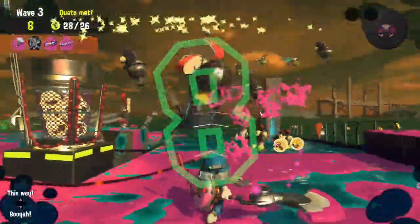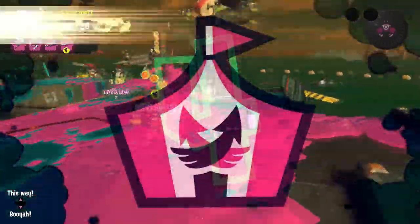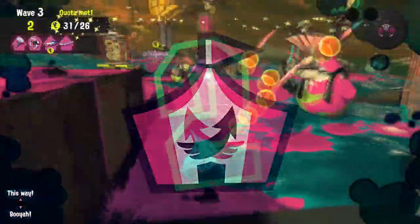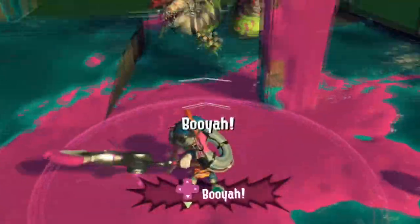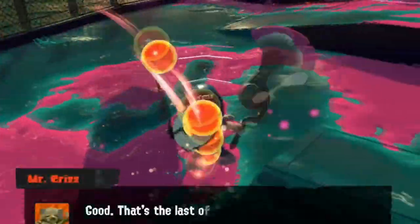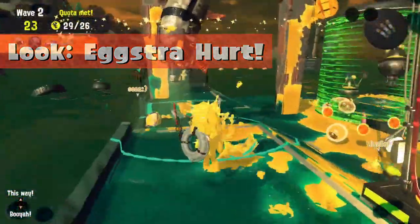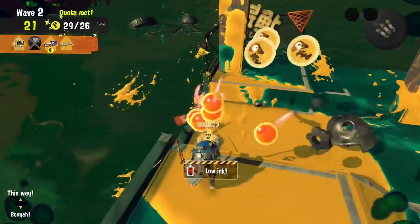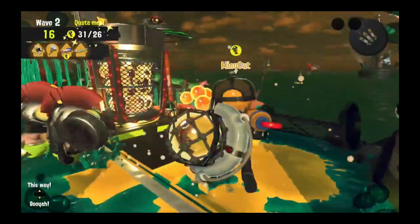Available specifically on Saturdays and Sundays, we think this challenging upgrade to Salmon Run will increase your survivability skills and help you really respect your Inkling and Octoling's health more! Welcome to Eggstra Hurt! The brand new Salmon Run mode where every Salmonid, from small fry to boss Salmonids, does more damage than usual!